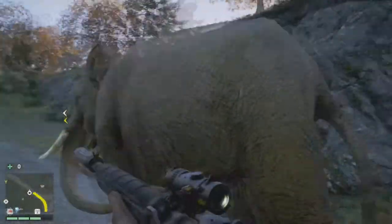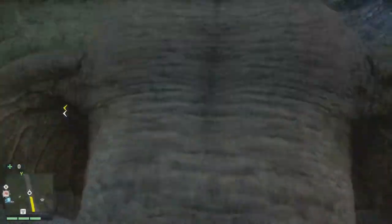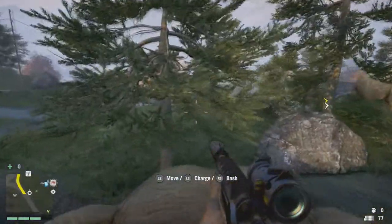Hold X to ride elephant, then use left click to charge and right click to bash. I've already purchased it. It's simple enough — I just run up to the elephant, hold X, jump up on his back and ride.